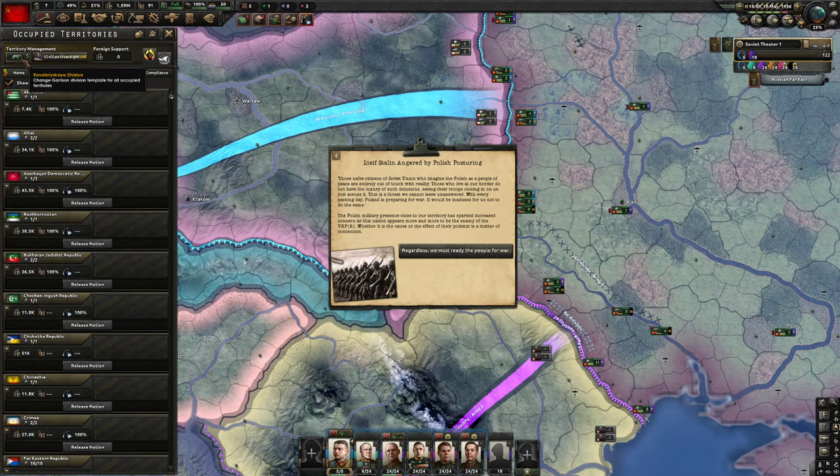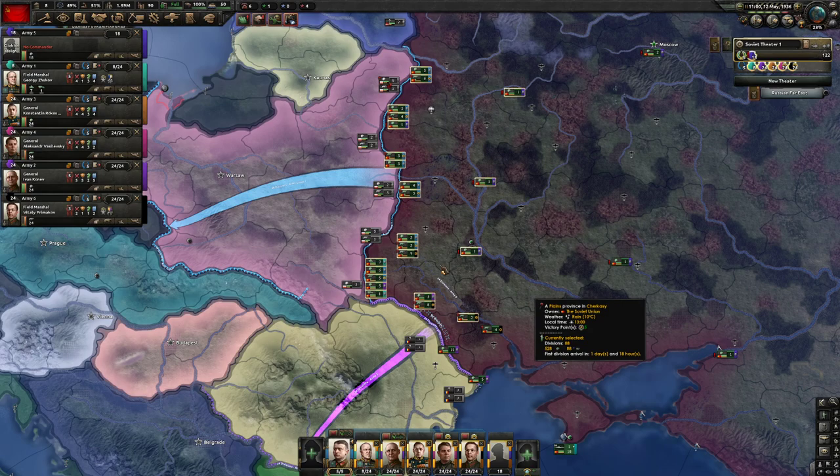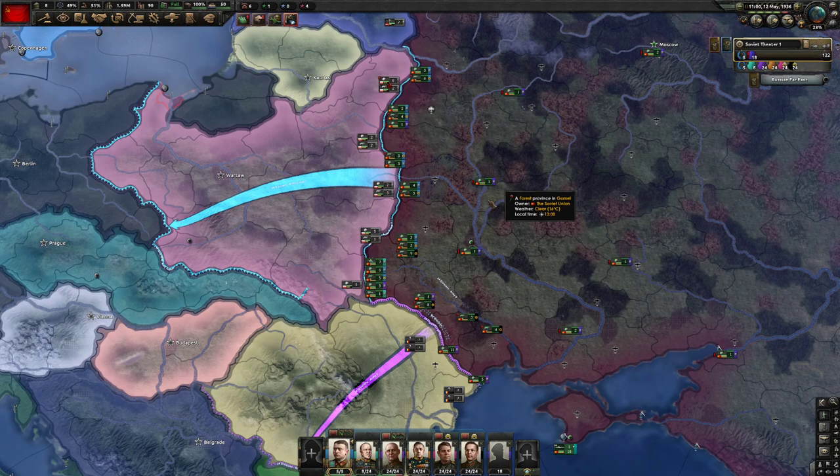Let's change this over to the cavalry template, which is the preferred occupation template. I get this question a lot — do I have to occupy territories with actual divisions? No, you do not. You just need to go under occupied territories and change this, and all of your territories will be occupied by this division template. I'm not occupying anyone right now, but you'll see it a little later.